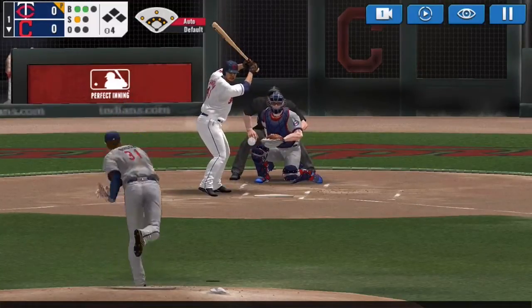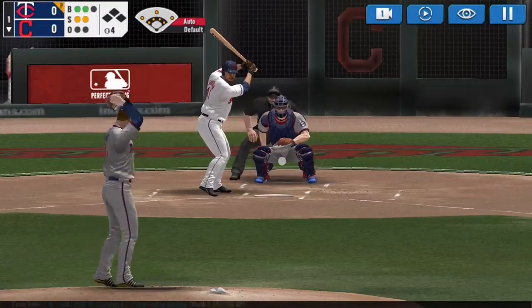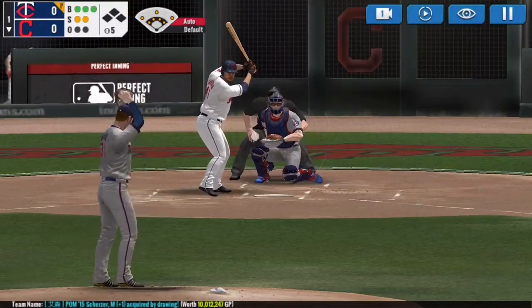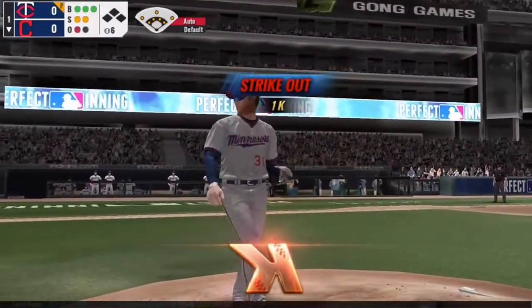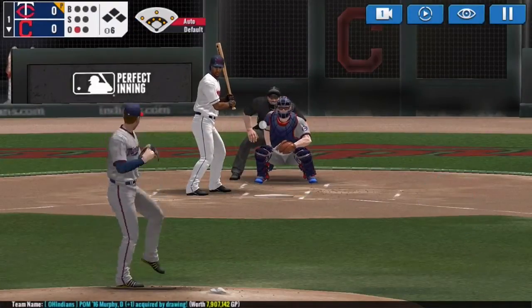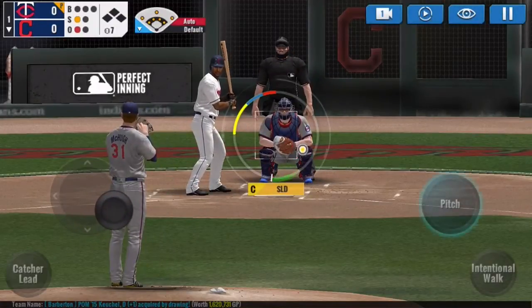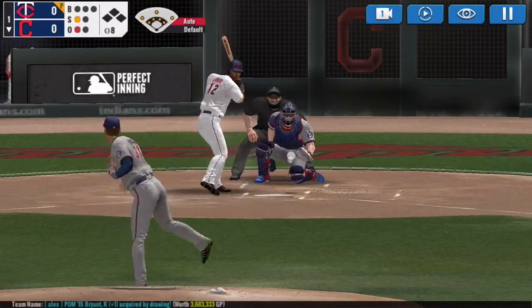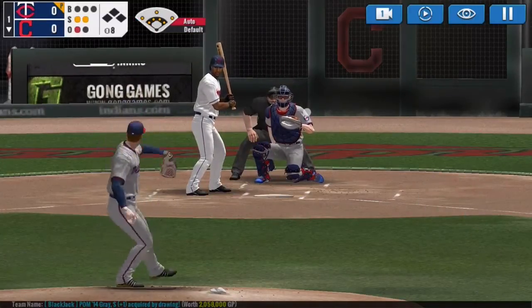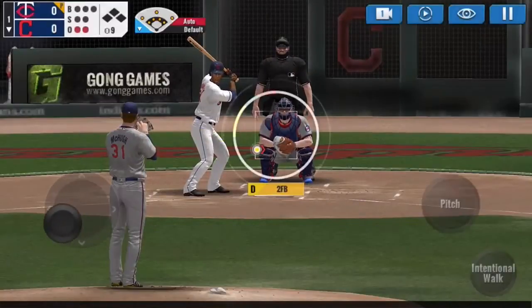On the 2-1 pitch he swings through it. Let's go curveball — ah, that's too low. Full count. We'll bring the 2-seamer. Got him looking — 1 down, 26 left to go. That's a ball and he swings through it anyway. 2 up, 2 down, 2 strikeouts.